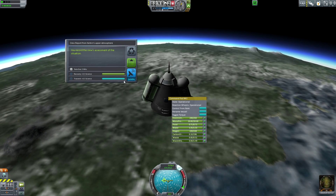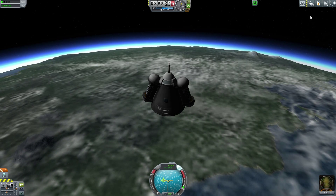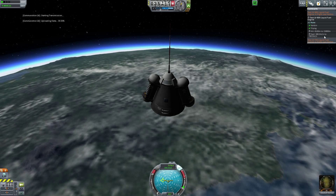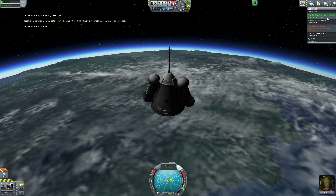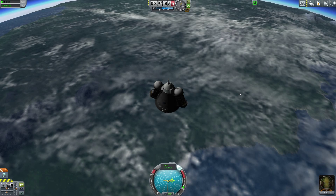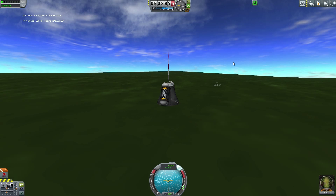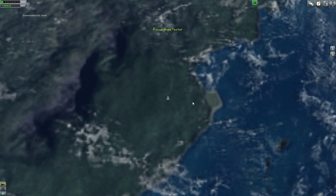In the meantime we can crew report - keep data - and observe mystery goo, get that. Unfortunately, I may as well just transmit that. I don't think we achieved what we needed for that so it was a bit of a bust, but we could do better. Let's land this thing. With a successful landing we're able to crew report again, send that off. The space port is way off over there - we landed roughly west of it.